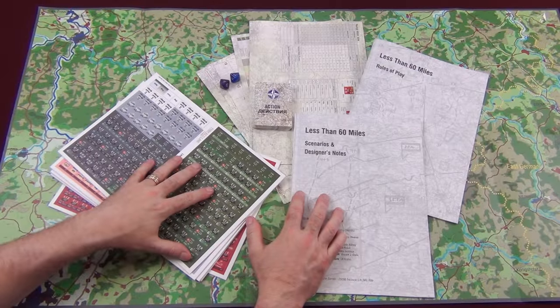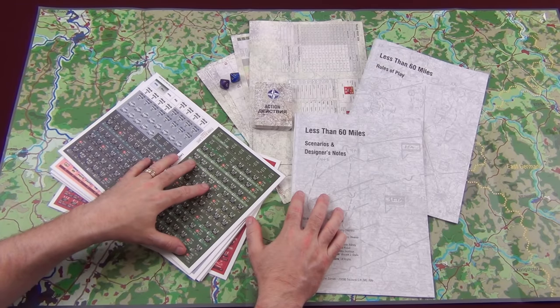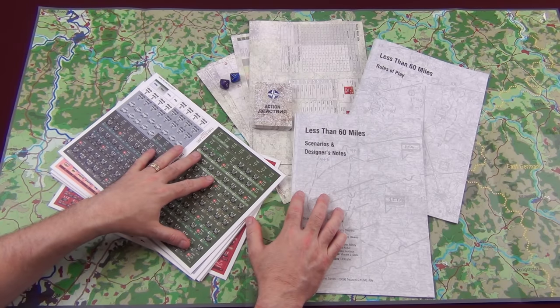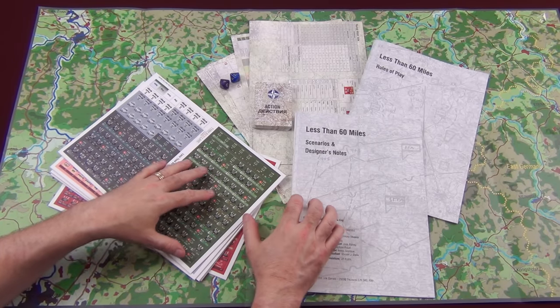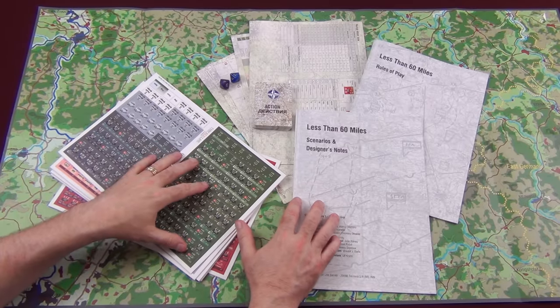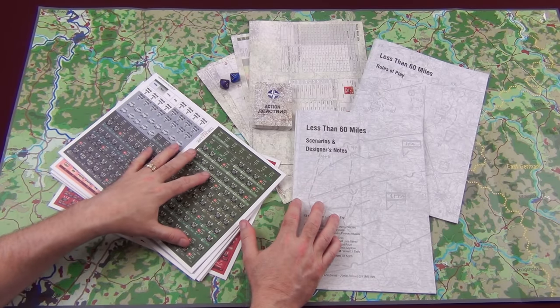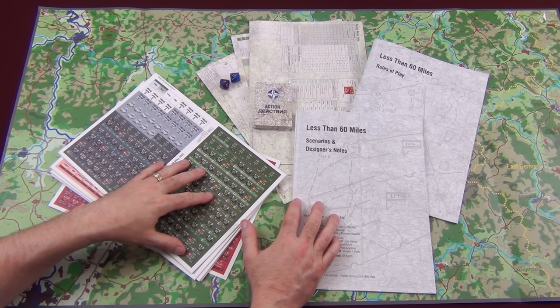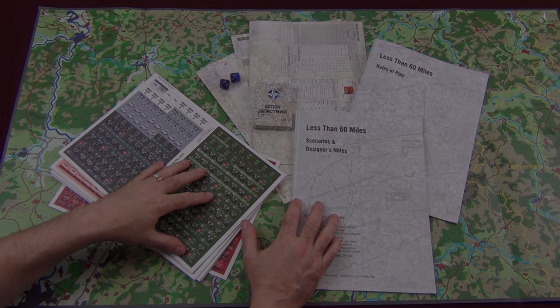That's a look at everything inside Less Than 60 Miles from Thin Redline Games. If you're into modern what-if conflicts of the 80s between NATO and Warsaw Pact, this is definitely a game you're going to want to check out. The game is available now — go to their website and place your order, but do it quickly because these games do tend to sell out fast. They have about 800 copies so it won't go as super fast as the first one, but don't delay. Hope that helps, and if you have any comments or questions post them down below. Thanks for tuning in, see you next time.